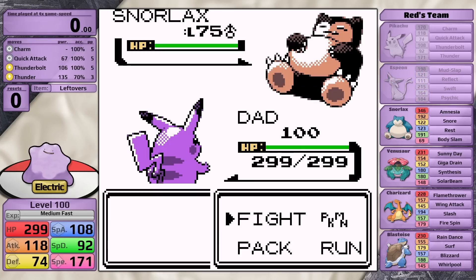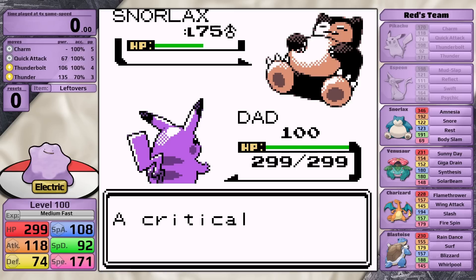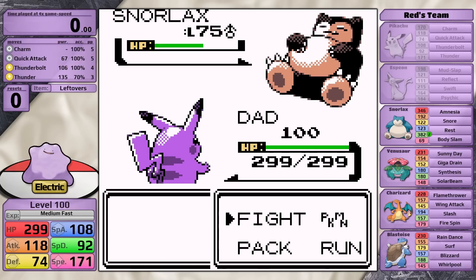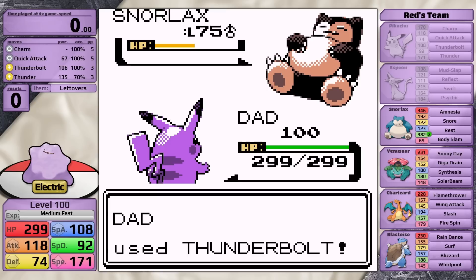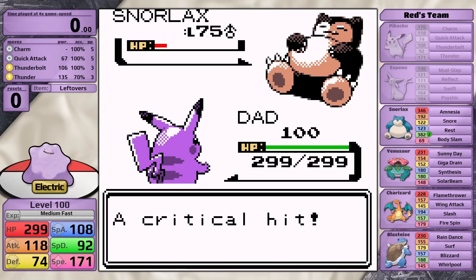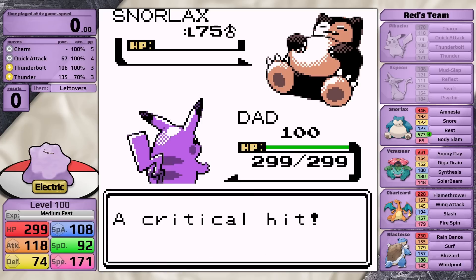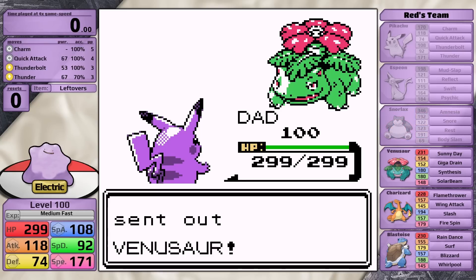Next is Snorlax. Against this thing, I want to save my Thunder PP for later in the battle, so I'm going to be using Thunderbolt to knock it out. What I want you to remember is that as the Snorlax sets up Amnesia, every time I crit I bypass this positive stat change, allowing Pikachu to do more damage, and this is going to allow Pikachu to get a three-hit against the Snorlax. However, what I require here is very good luck, because the Snorlax needs to use Amnesia twice in a row, which is a very unlikely event — it is more likely going to use Body Slam or Rest. In this case I'm playing with save states, so I'm obviously going to get the luck I need, and then I can actually use Quick Attack to knock the Snorlax out if I get a critical hit. That's just a little bit of luck so that I can preserve Thunderbolt and Thunder PP for the Charizard and Blastoise later on.